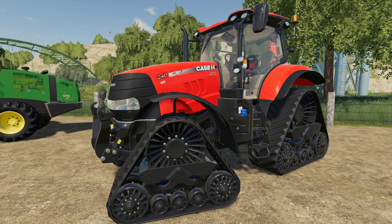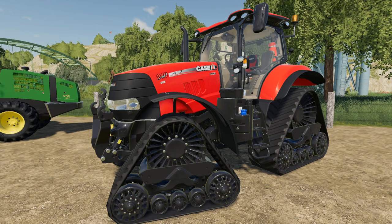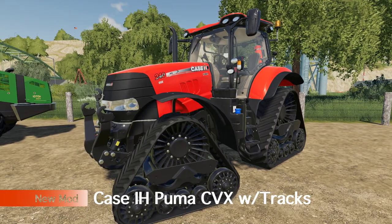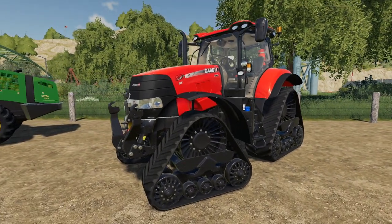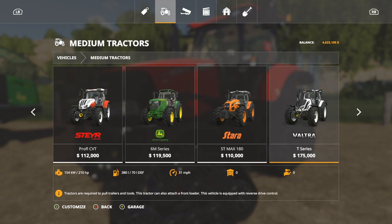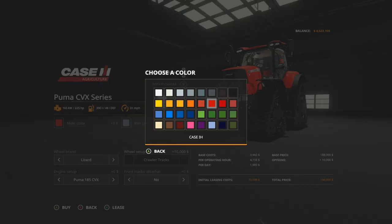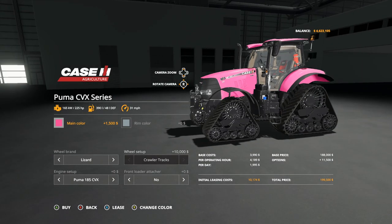This is a game changer — not only for the tracks but a different wheel option altogether. This is the Case IH Puma 240 with a bigger engine. You're going to find this in medium tractors; it'll be one of the first mods that pop up.